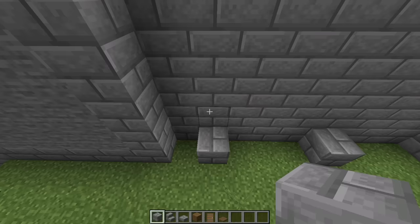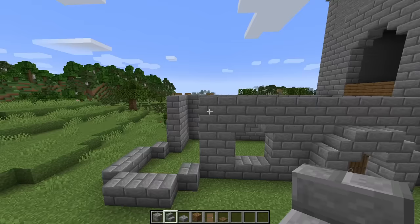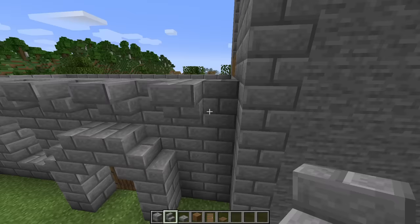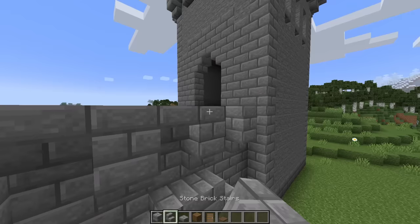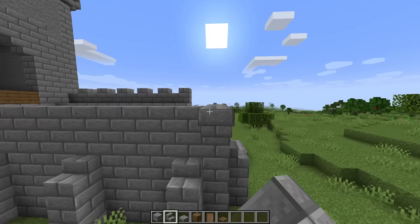On each of these blocks that stick out, place an additional stone brick block and then place a stair on each one. Next we'll go around to the front side and build some crenellations — start with an upside down stone brick stair every other block, then place a full block on top of each stair, and then place an upside down stair in between each full block. Finally just add a stone brick slab on top of each full block.